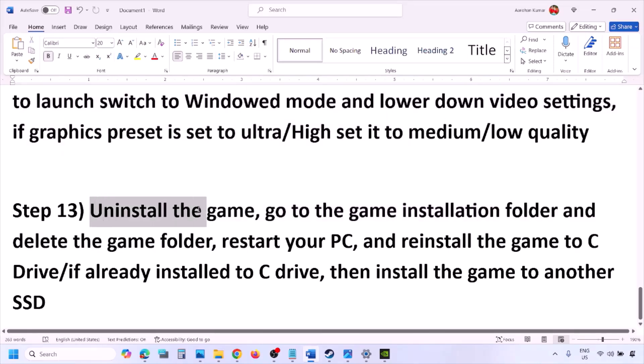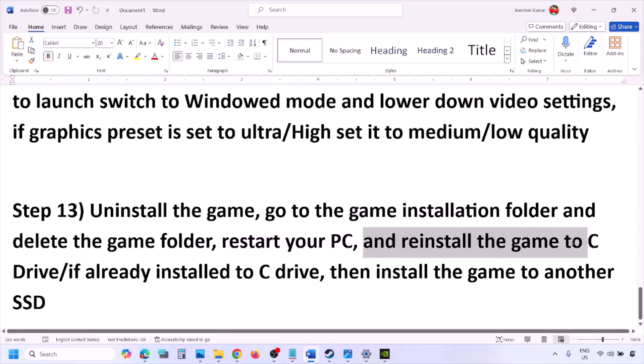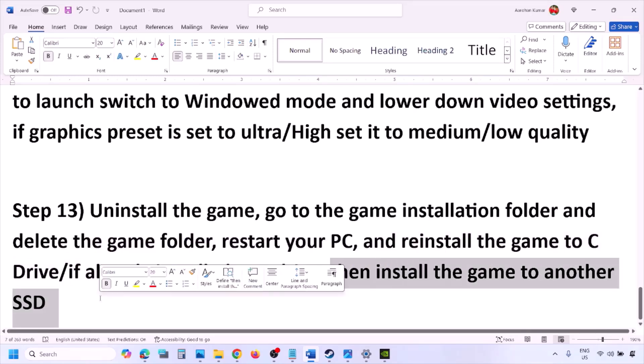The last step is to uninstall and reinstall the game. If nothing else is working, right-click on the game in Steam and click Uninstall. After uninstalling, go to the game installation folder and delete the game folder, then restart your computer. When reinstalling, install the game to the C drive. If it's already on the C drive, try installing it on another SSD and check.